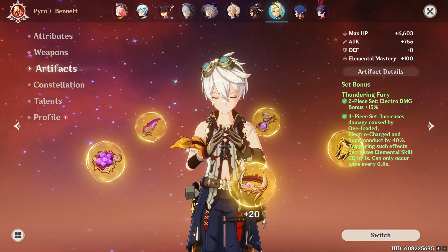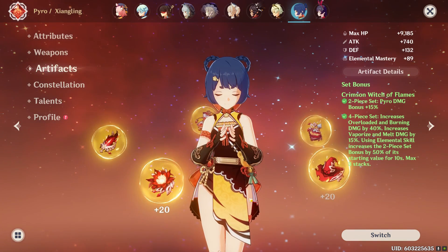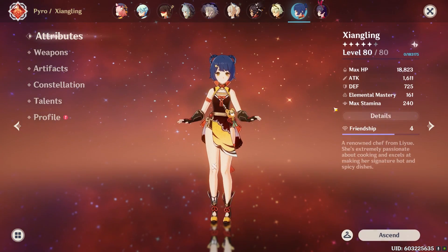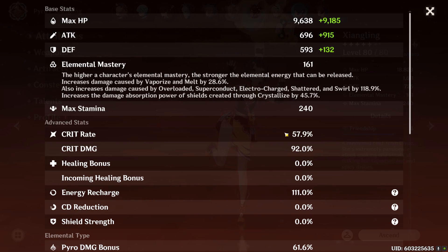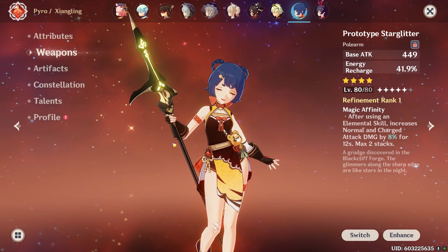My Bennett is running four-piece Thundering Fury and you'll see why later in the Abyss. My Xiangling is running four-piece Crimson Witch — I don't really care about her damage. She only has 57% crit and 90% crit damage, and I'm using the free-to-play Prototype Star Glitter on her.